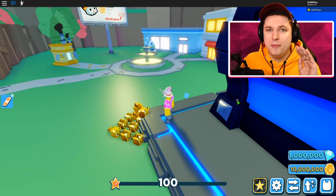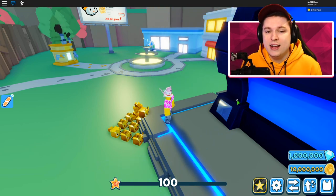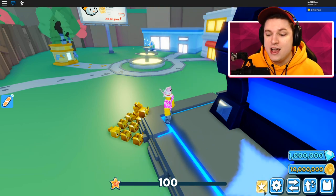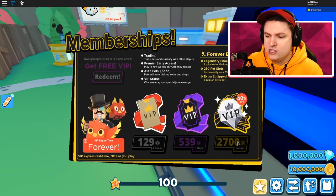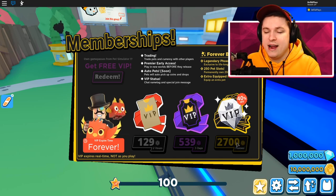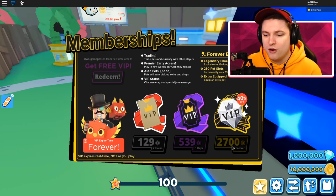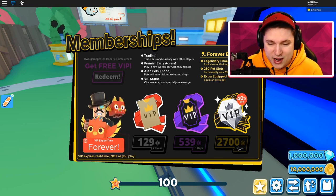People that have VIP, like me, can actually give you guys pets. So I'm gonna announce our giveaway for today. We're going to give away a Forever VIP — 2,700 Robux — just to celebrate that my UGC hair is right now on sale. Go check it out on the Roblox store!